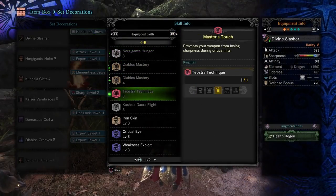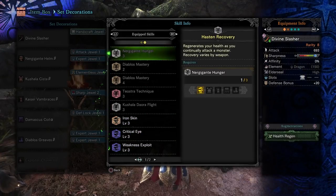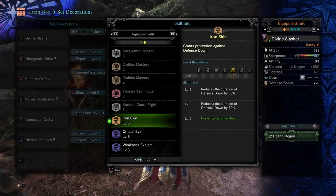This is a very mixed armor set, so just keep that in mind. We've got Iron Skin level 3, which prevents defense down. This is very good because Devil Joe will apply defense down with its saliva very often in a fight, and this means you won't have to stop and get rid of defense down, and you probably won't get one-shot if you actually do get defense down. So this is a very good skill to have.